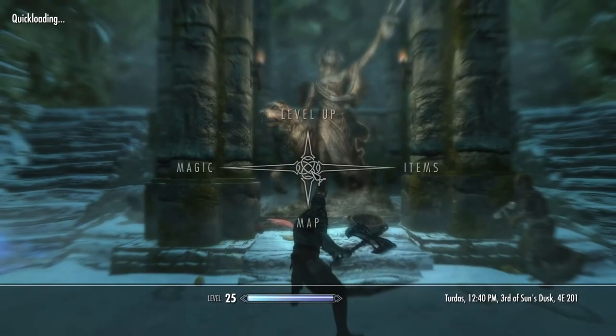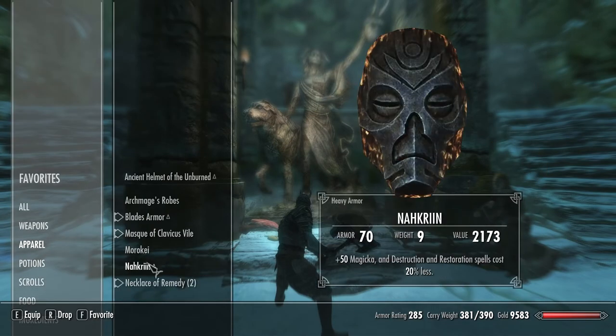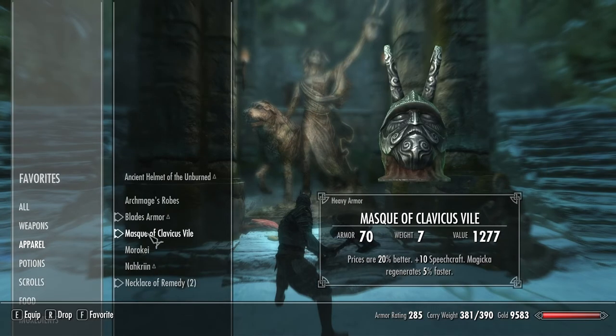Hey guys, Xbox here. A lot of you requested where you can get cool masks and armor. So here I've got the Mask of Clavis Vile — very, very high armor rating, better than what I've got, and great perks on it.